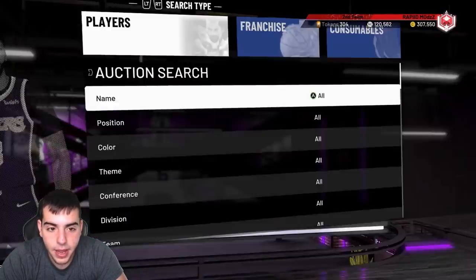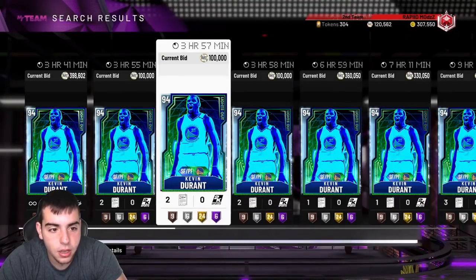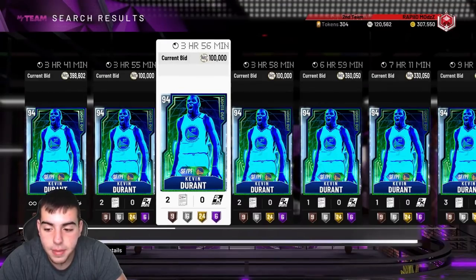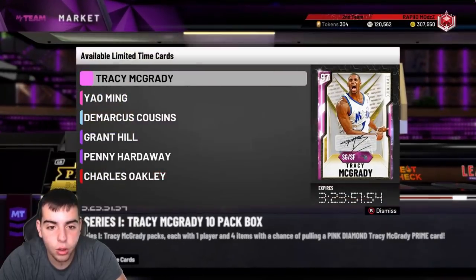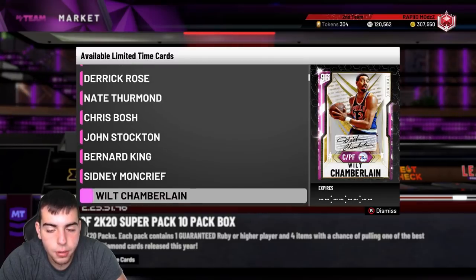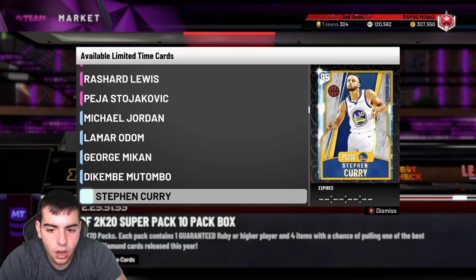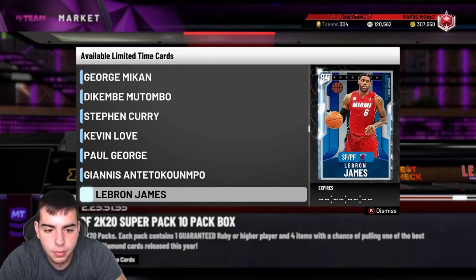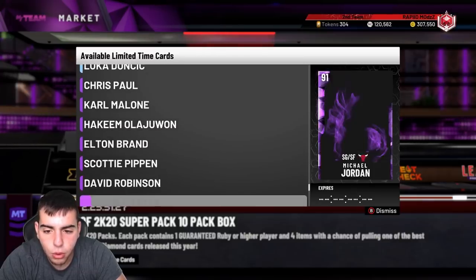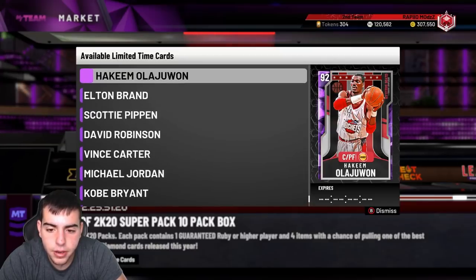Kevin Durant is in packs — this card is one of the rarest cards in the game. A bid for 398K right now. If you pull him, you're gonna make so much MT. Let me go over the rare cards: Tim Duncan's rare, Nate Thurman's rare, Bosh is rare, Bernard King's somewhat rare, LeBron's rare, Kobe's rare, KD's rare. MJ and Vince Carter are not really rare.